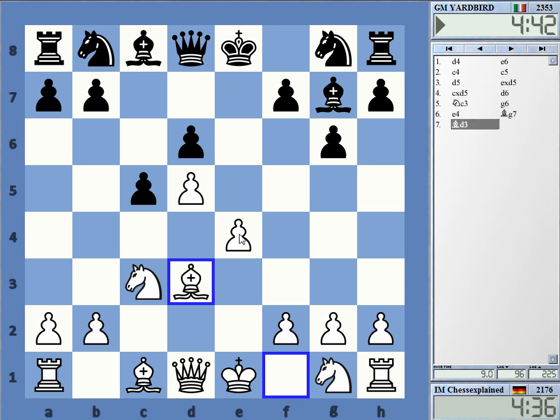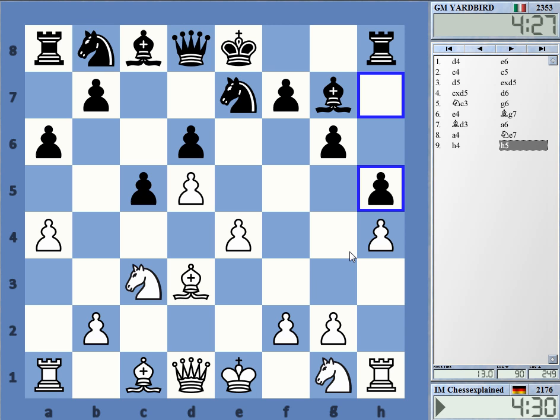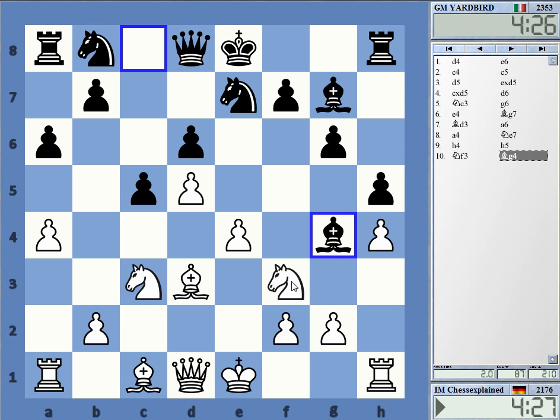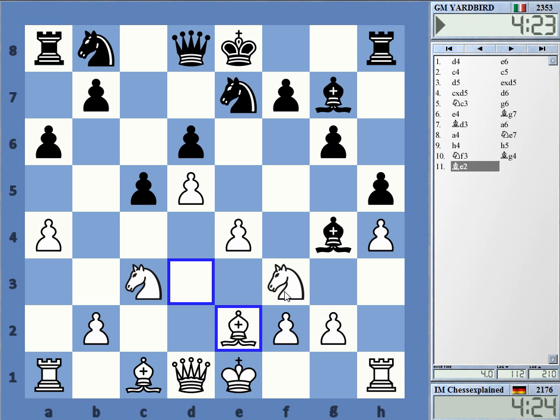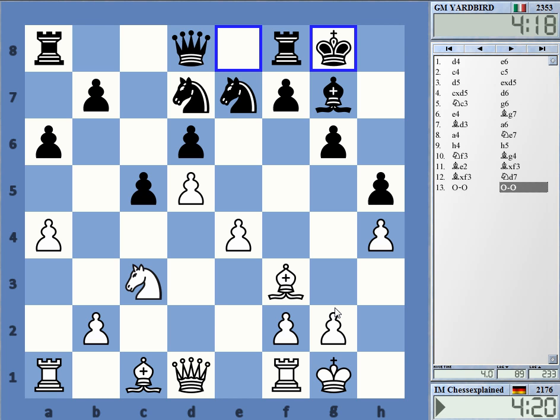Knight e7 — maybe he's trying that. White has ideas with h4 here. It's not really the kind of position you want against him, but it's hard to play a player solidly. Something more strategically focused than this in this opening. At least with h4-h5 inserted, it's difficult for black to play f5 or any moves like that.